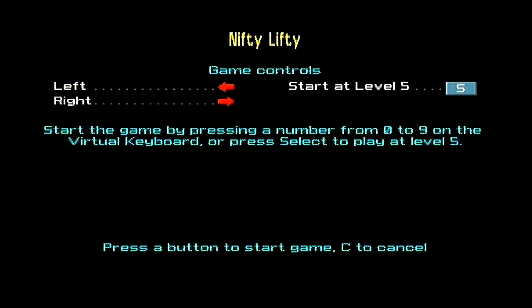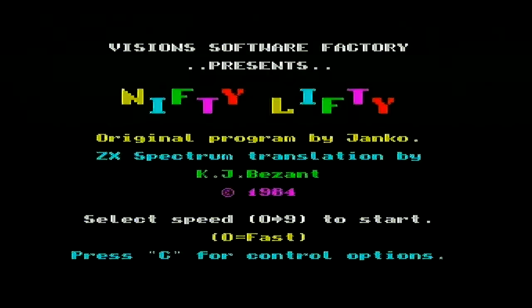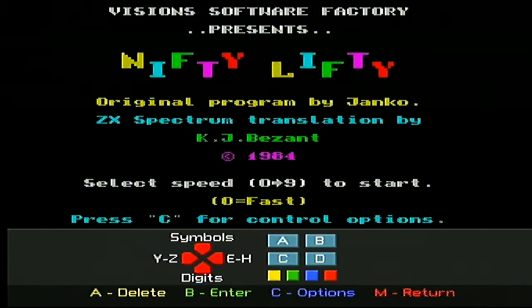Let's look at the controls. Start the game by pressing a number from the virtual keyboard 0 to 9. Press select to start on level 5 — okay, that's fair enough. So just left and right. I'm going to boot the control part because I want slow, so let's go with 9.